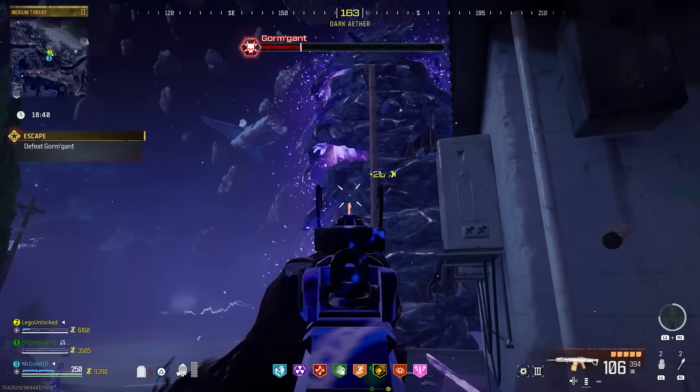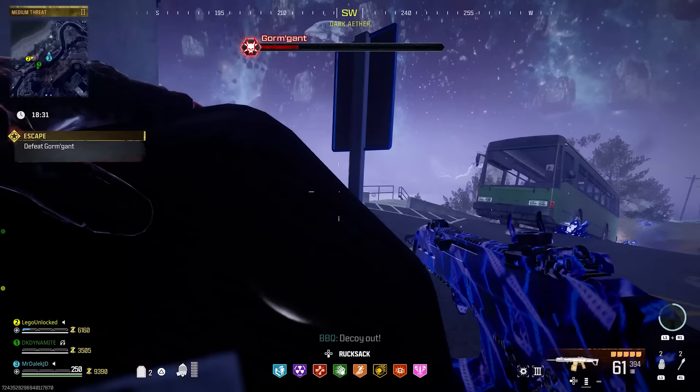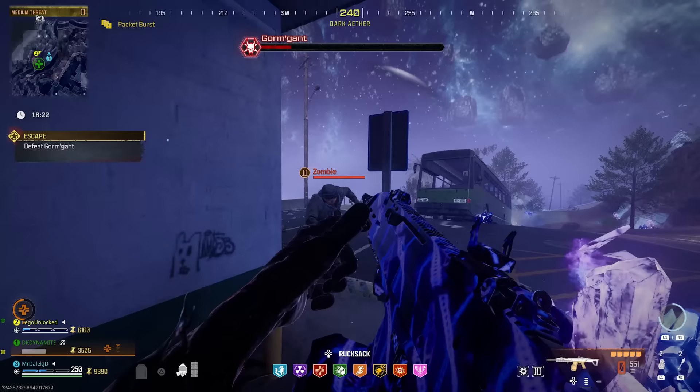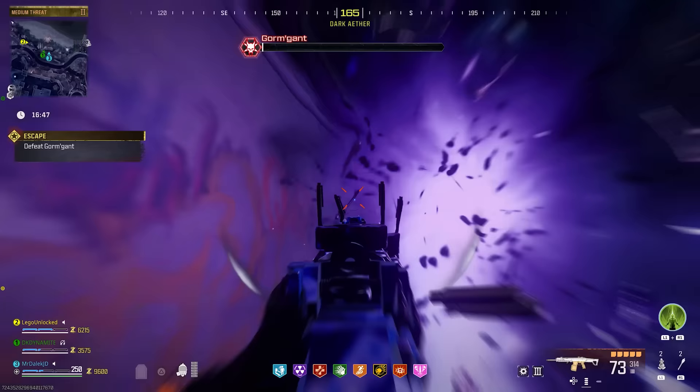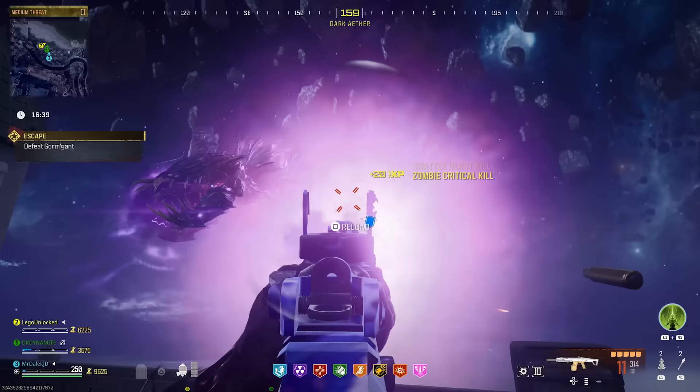I recommend using a building on this part of the map with really good cover — if the worm lasers from the beach it can't hit you there. Stay in position, deal with a few zombies, and continuously fire at the shards on its body, which are its weak points. If the worm swallows a teammate, fire continuously at its mouth to spit them back out. The worm also has an attack that shoots rocket-like airstrikes that follow you.